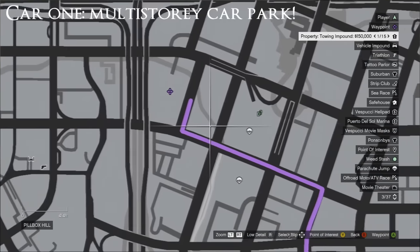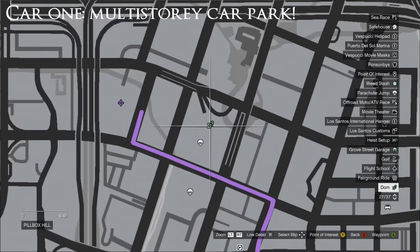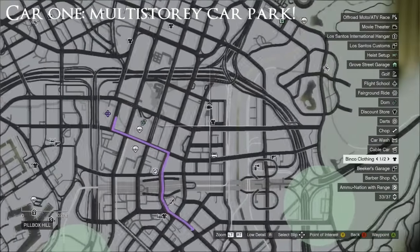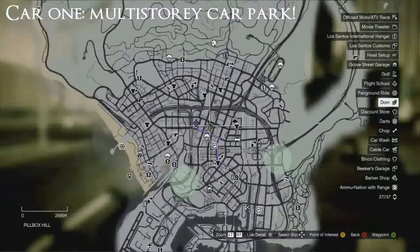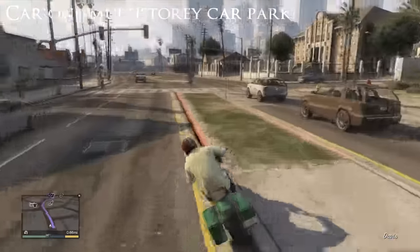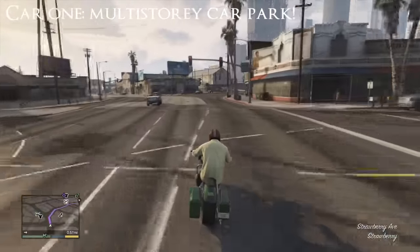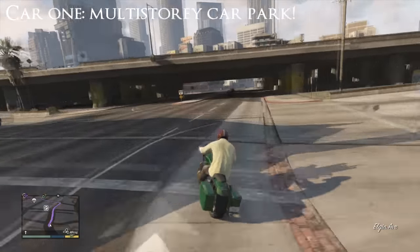In the email which you get off Lester, there'll be a picture of a car. This car's in a multi-storey car park right where I put the purple marker. It's in Pillbox Hill. I hope you guys can see this pretty clear where the marker is. It's by these two parachutes if they're not gone for you, and it's near a gun shop. It's right at the top of the multi-storey car park. Look for the picture of that car on the email.